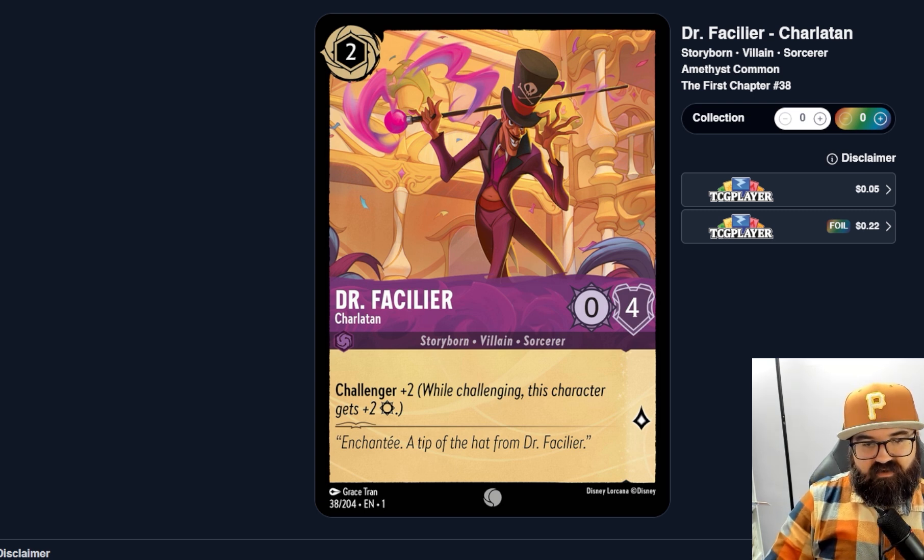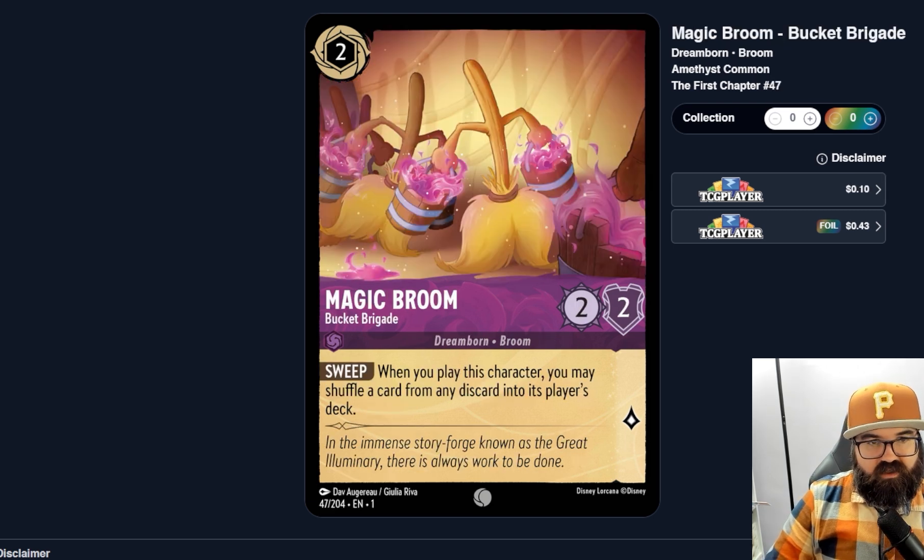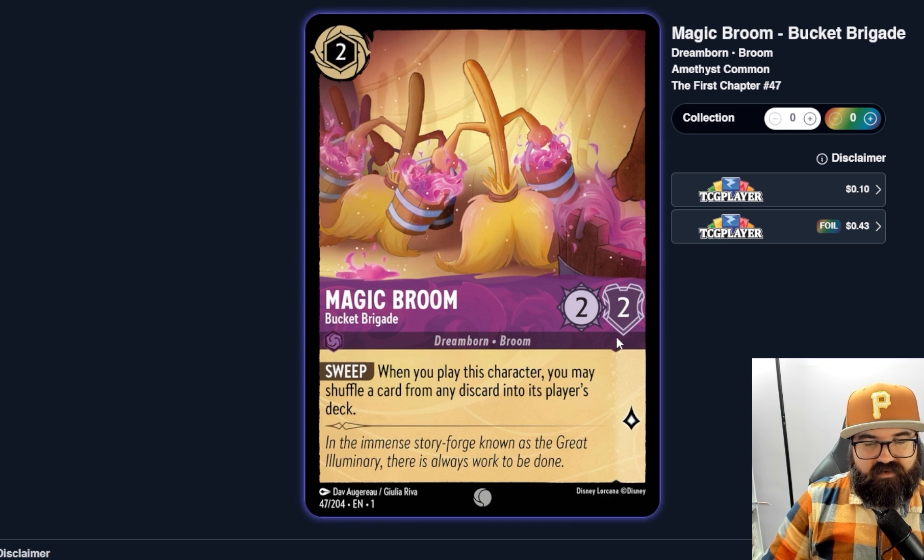Dr. Facilier doesn't seem strong enough but we haven't seen many low-cost characters just out there fighting, so maybe he's decent just because there's not much competition for his type of play. Magic Broom, Bucket Brigade — two ink, two-two. Sweep: when you play this character you may shuffle a card from any discard into its player's deck. Probably good for getting a good card from your own discard back into your deck. You could also shuffle an opponent's worst card back into their deck, I suppose. It has synergy with Yen Sid so it's not a terrible card, seems pretty decent.